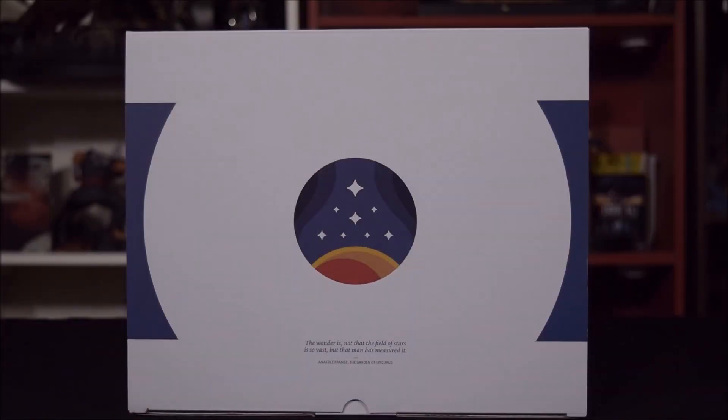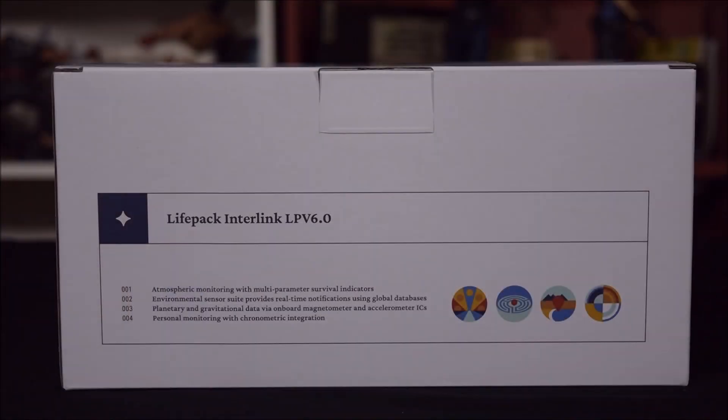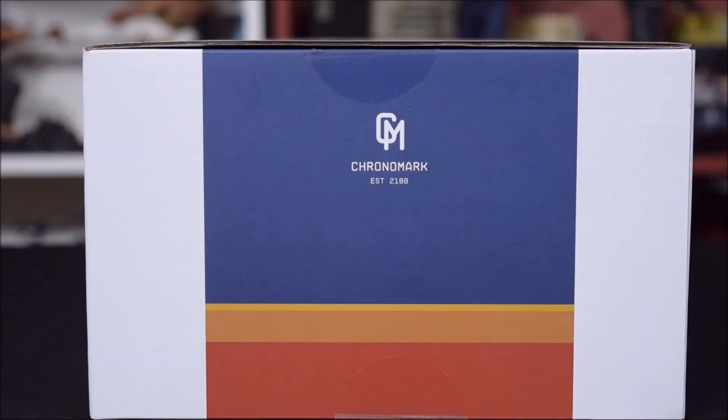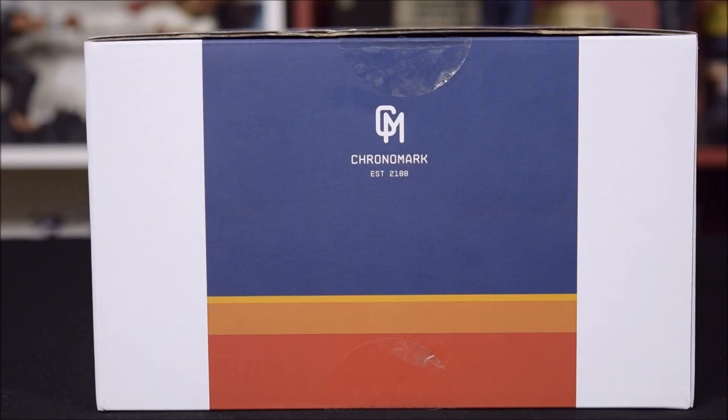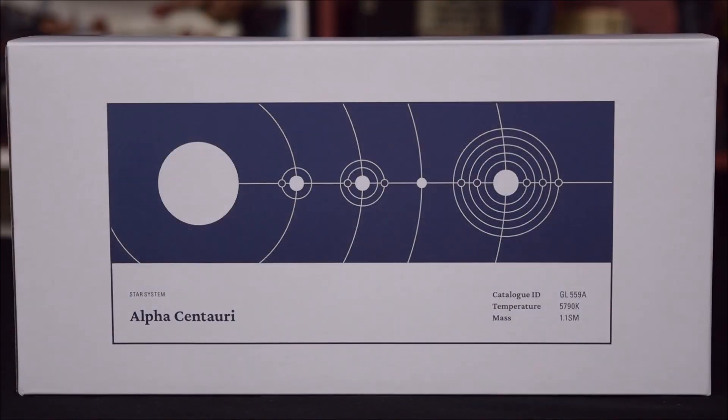Once you remove the sleeve from the box, on the front you'll see the symbol of the Constellation. Down below, you'll read a quote from the famous poet, Anatole France. On one side, you'll read LifePack Interlink, but this time they give you details on how your spacesuit will work. On both the left and right side, you'll read Chronomark, established the year 2188, with the colors of the Constellation set in the background. And on the top, again, you'll see a focus on the Alpha Centauri star system.